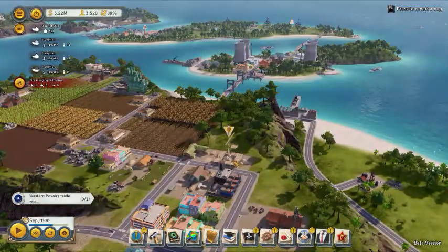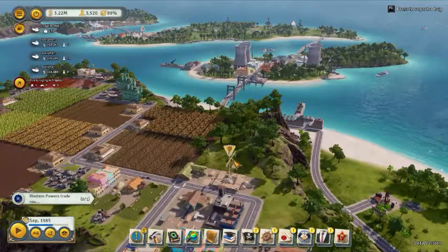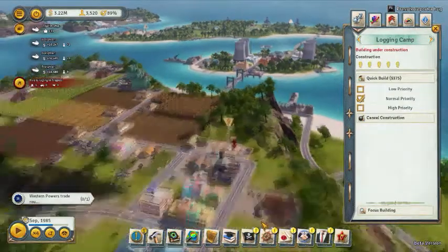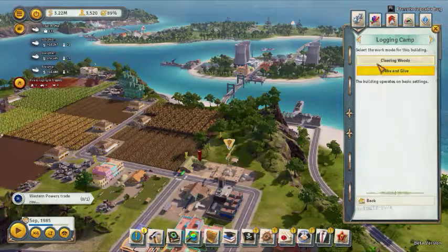Anyways, you don't have to build them in immensely treed areas. I tend to build them just where there's a few trees, and I usually build two in the same area. And I always, always, always click take and give.